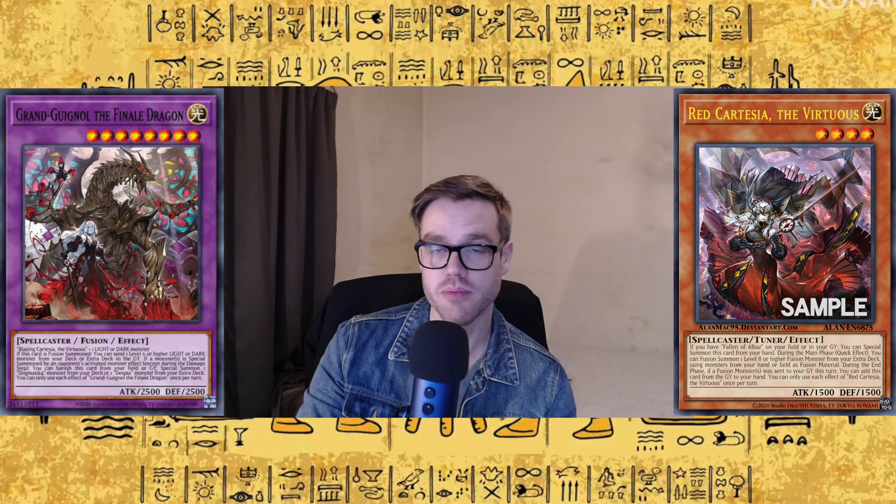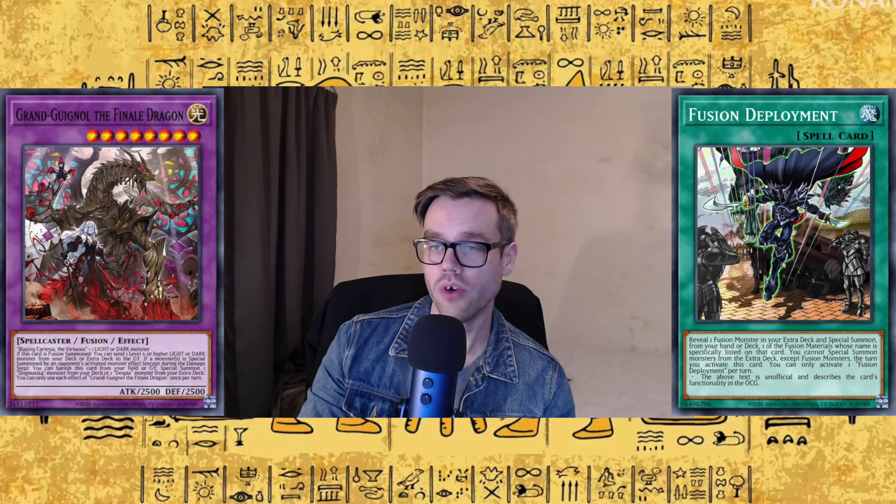I'm excited about that guy. I'm even more excited about Grand Guignol the Finale Dragon. This isn't a Branded card, but I'm still excited about it — I could play this in my domain deck and I'm definitely going to. It takes Blazing Cartesia of the Virtuous and a Light or Dark monster, so really simple, easy materials. The main reason I'm excited about this is because it mentions Blazing Cartesia of the Virtuous specifically as material — I can search out Blazing Cartesia with something like Fusion Deployment or Fusion Conscription. So for that alone I'm really excited.